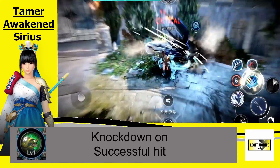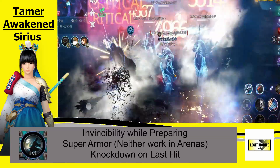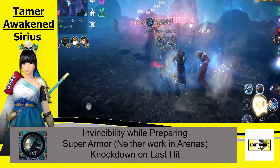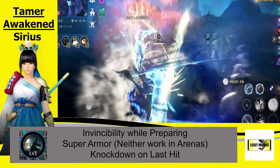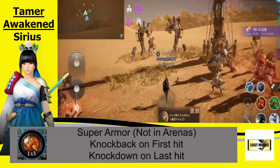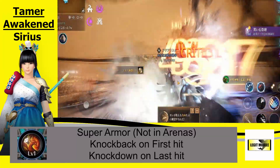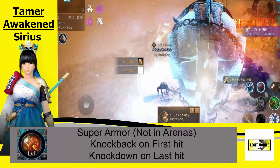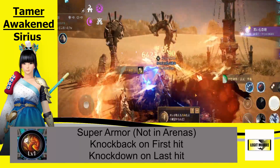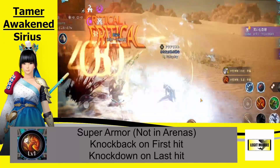The next skill comes with invincibility while preparing the skill and super armor during the skill, but neither works in the arenas. She stands on her staff, jumps forward, and it applies a knockdown on last hit. The following skill comes with super armor as well, not in the arenas — a knockback on first hit and a knockdown on last hit. Kind of looks like a flaming dragon. It is a very nice skill for both PvP and PvE.